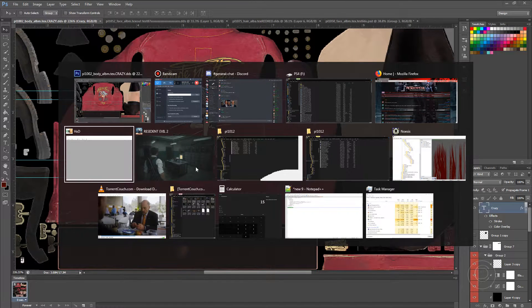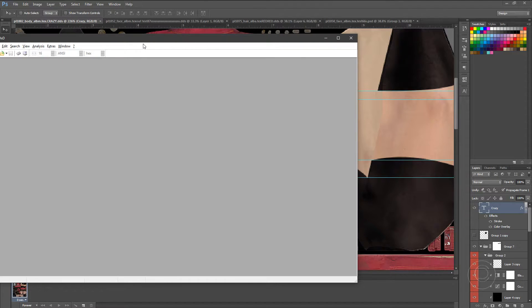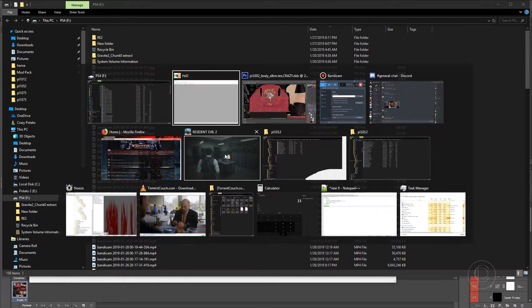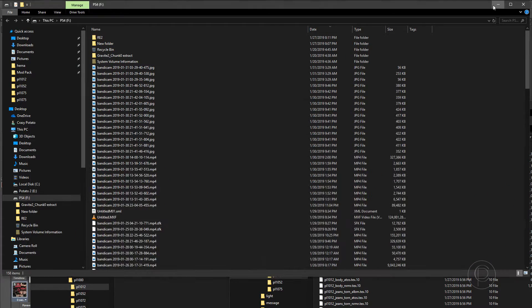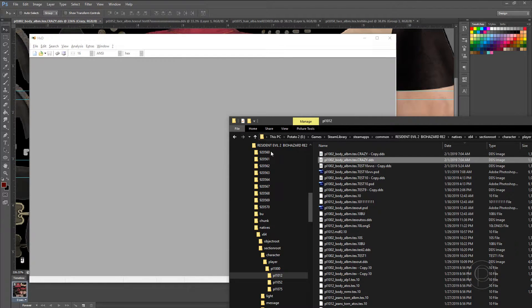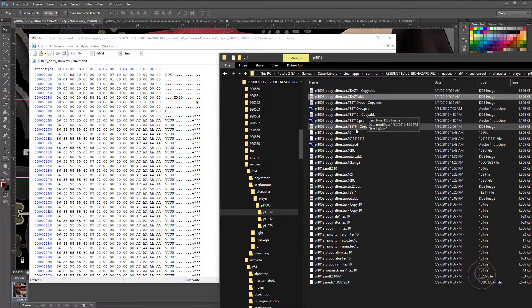Now, time for the fun part. Open your favorite text editor and look for the file you just made — wrong folder. There's 'crazy' right there. There's the DDS. Make a backup just in case so you don't have to go back into Photoshop. There's your texture. Now you're going to look for the original, just like last time.